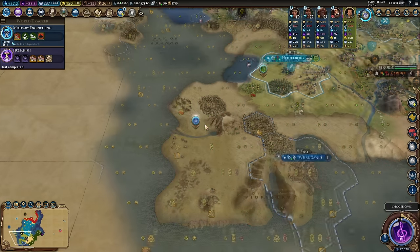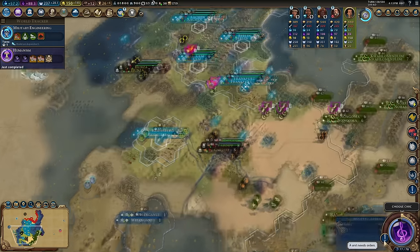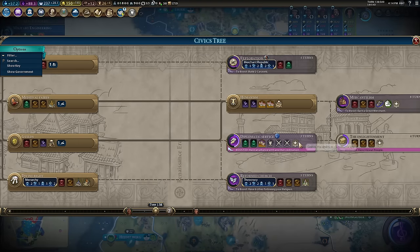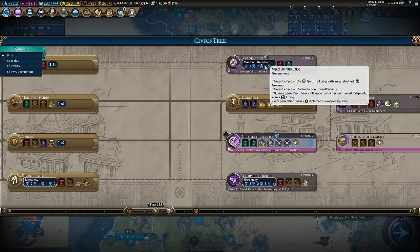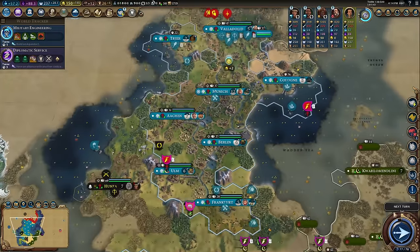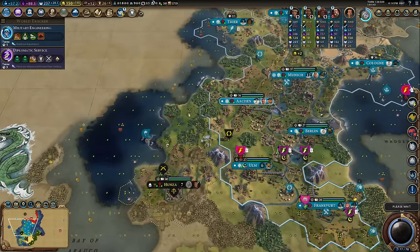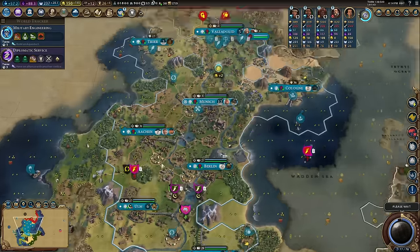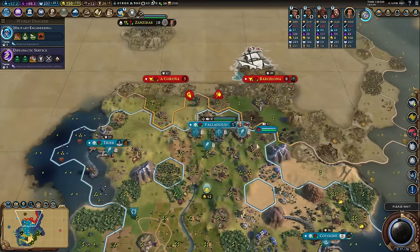Alliances back up — brilliant. I could have probably gotten a cultural alliance to settle there, but I didn't — it's mine. We'll ride out the dark age now. With humanism, let's go for diplomatic service. Monarchy is giving me extra housing from walls and good policy cards, but merchant republic is also very good — 15 production towards districts stacks with my pantheon, and I could almost one-chop most Hansas.